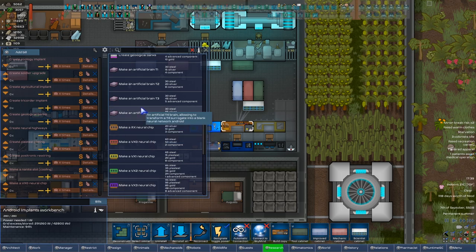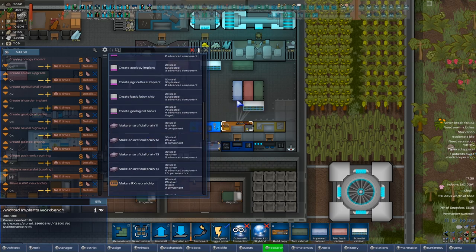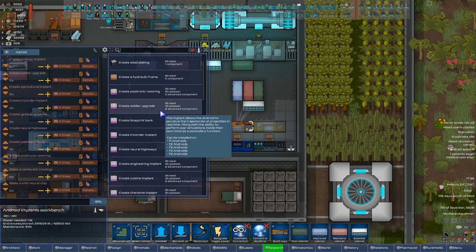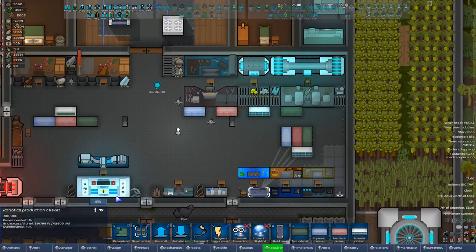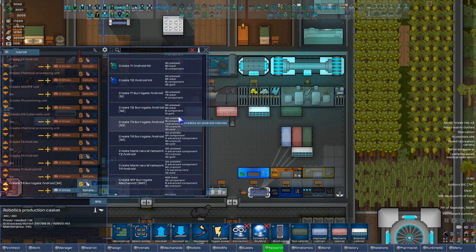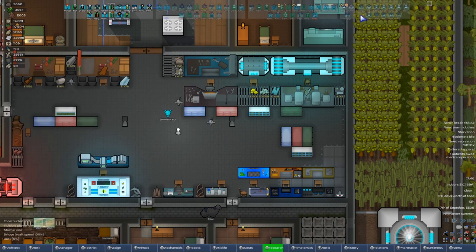Holy crap, you can make artificial brains now! So if you put an RX chip in a bot it will never receive that low signal because it has a relay built in — we're gonna have to be building a lot of these soon. Transform a surrogate into a blank neural network android — hmm, interesting. Yeah, I'm not sure the M7s are worth that much at this point. They're kind of dumb, they don't really know what they're doing.